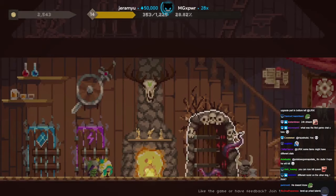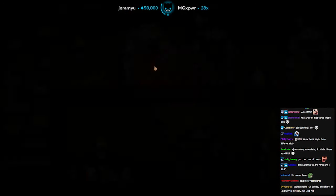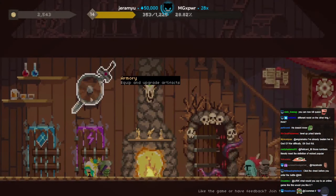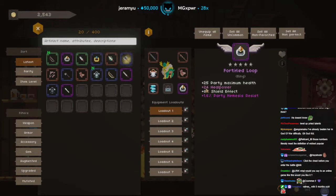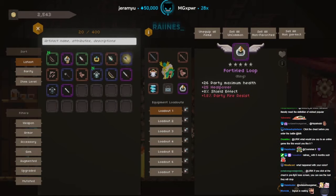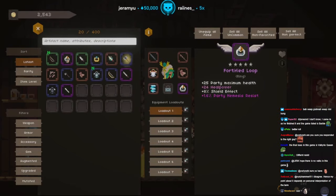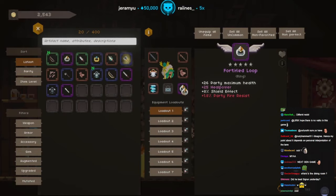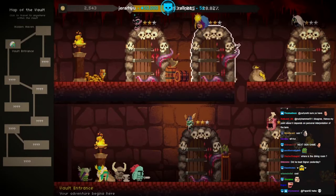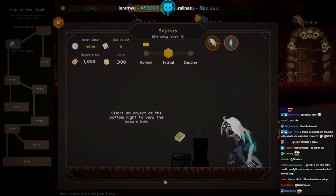We'll see. Same items might have different stats — you might be right, that would kind of make sense. Plus 25 party maximum health, plus 24 — fortified loop — oh wait a minute. Whoa — it's slightly different. I'd rather this ring. You are correct, good sir. Boys this is gonna be scary but I think we can do this — I just need to focus the crystal that spawns.